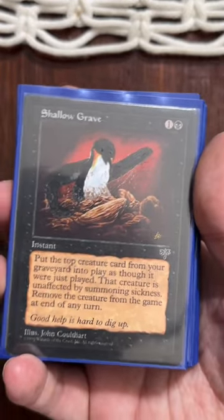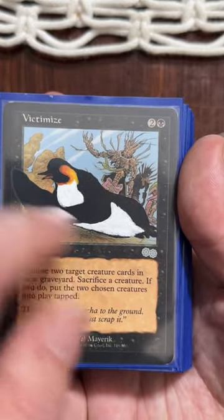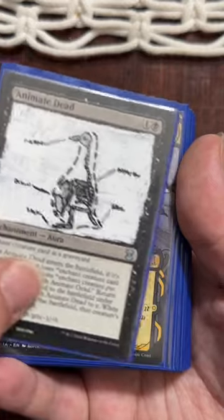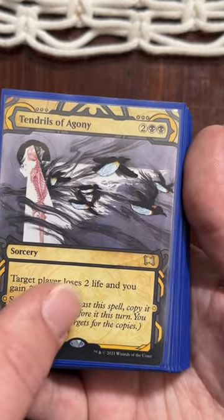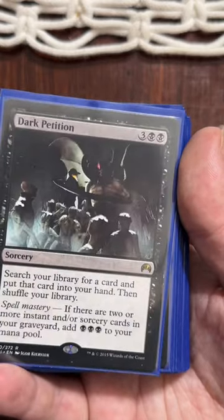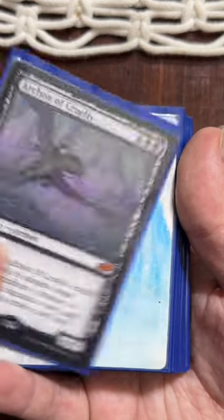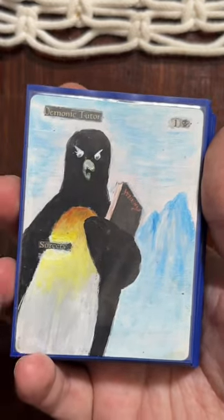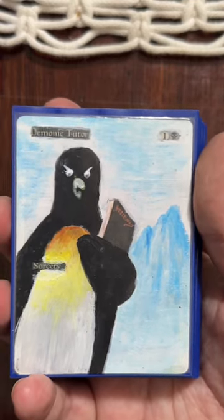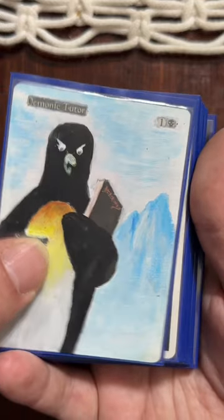Now looking at some of the Reanimator ones. We've got Shallowgrave. Victimize — I love this one, it's such clean lines. Animate Dead — that was fun. Tendrils of Agony turned out really well. Saw in Half is hilarious to me. Dark Petition's kind of funny. Archen of Cruelty. Demonic Tutor was not done by me — Demonic Tutor was done by a friend as a gift. I gave her a Demonic Tutor and she painted it. So, good on it, Demonic Tutor.